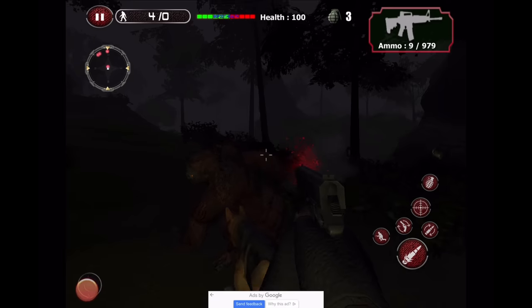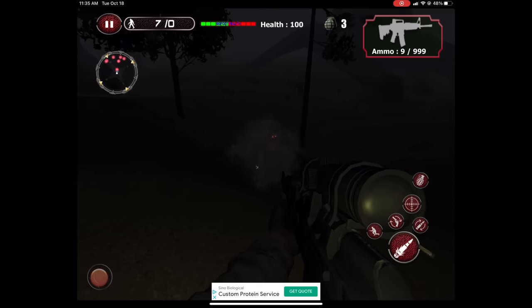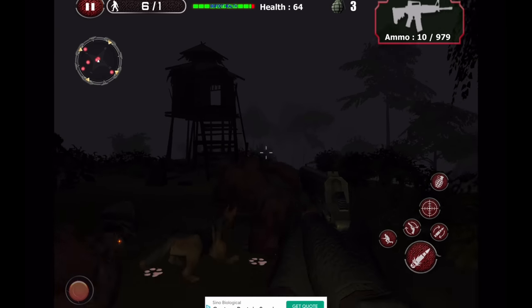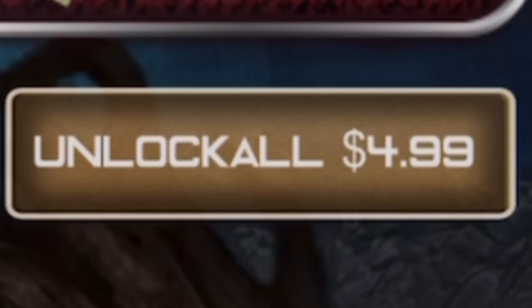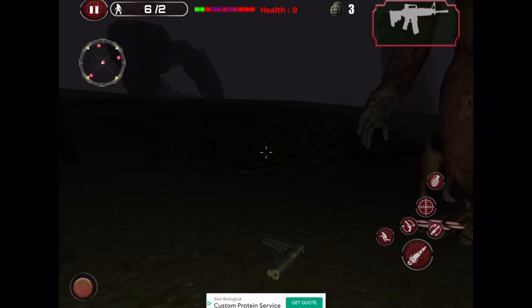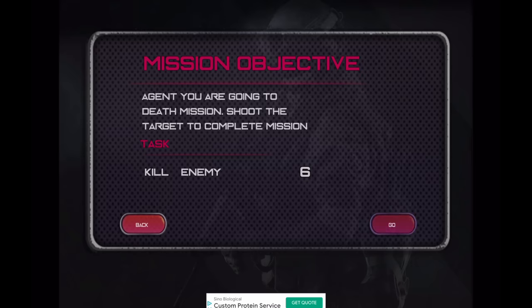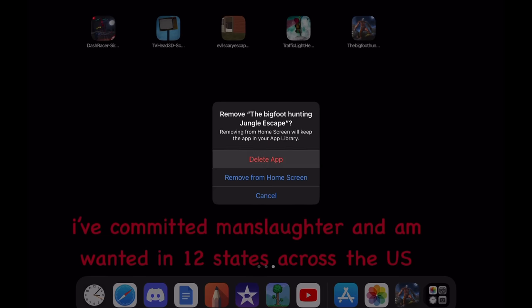This game does a lot right and a lot wrong. It makes bigfoot do proper damage to you, but you can still two-shot them with a sniper rifle. The dogs help but can also kill you. There are a variety of weapons but they're behind a paywall — but also not, because of the starting cash. Almost every element conflicts with another. By level five it was very clear the gameplay was getting repetitive since the goal was always to kill a set number of bigfoots, so I'm ending the review here.